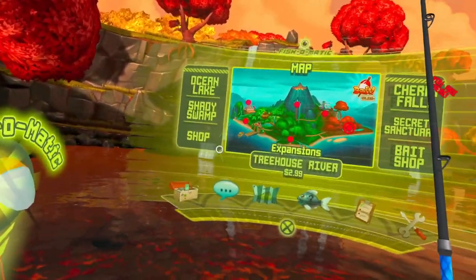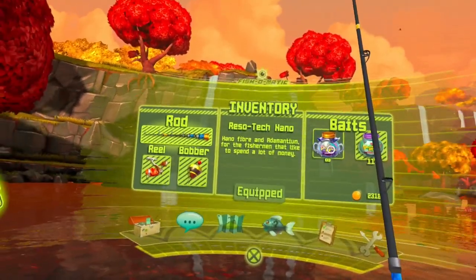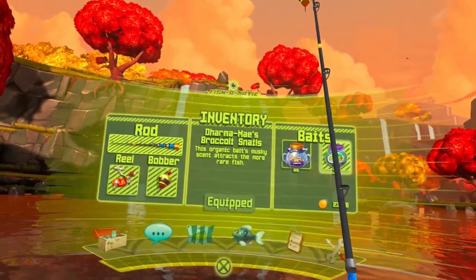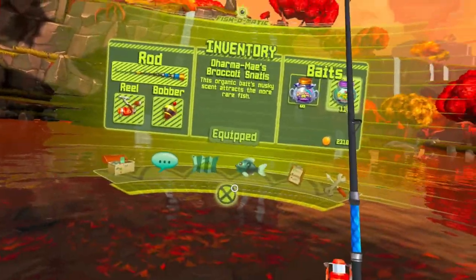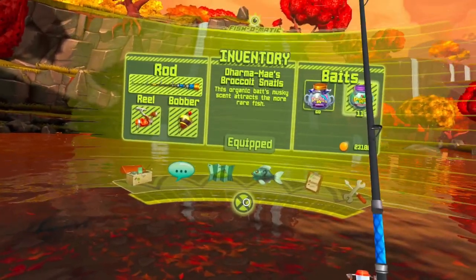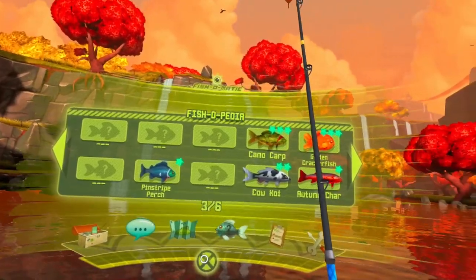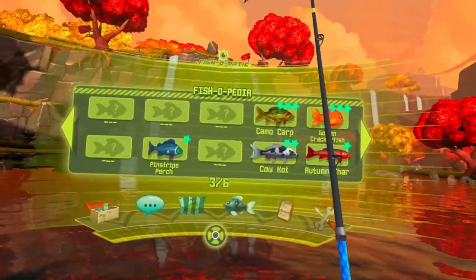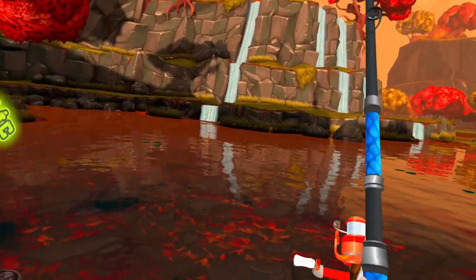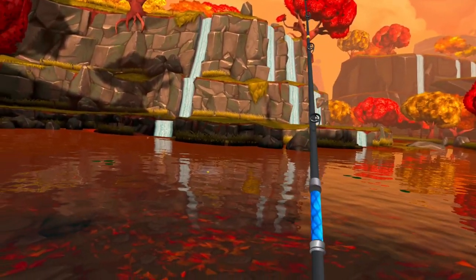Let's see what we got for bait. I got 11 of those, unlimited of that. Let's try some of these broccoli snails until I run out and see what we get with those. We got one, two, three, four, five left to get on here — so half of them we caught, half we haven't. Let's try to catch at least a couple tonight, maybe three. We might be able to get all five.